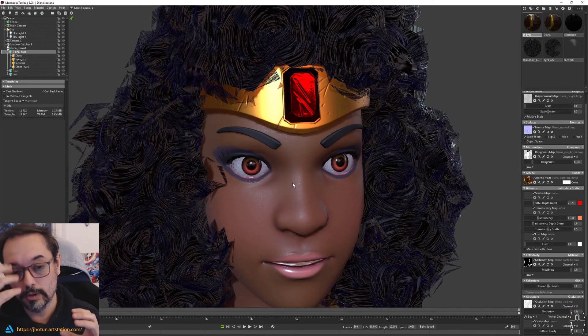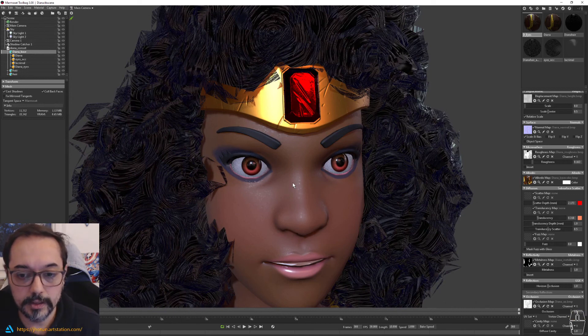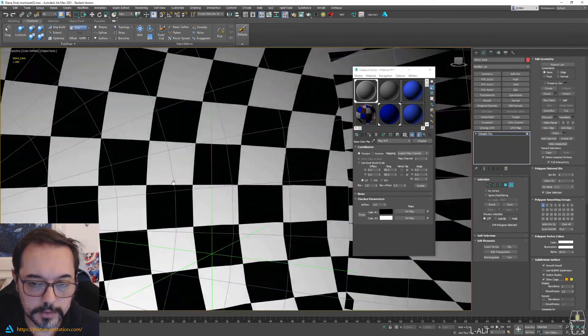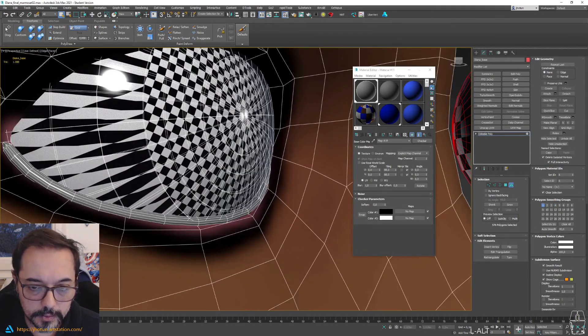It helps to blend the eyeball with the lower eyelid. It's basically just a cylinder — you just make sure that it fits well and connects the eyeball with the lower eyelid. And that's it.